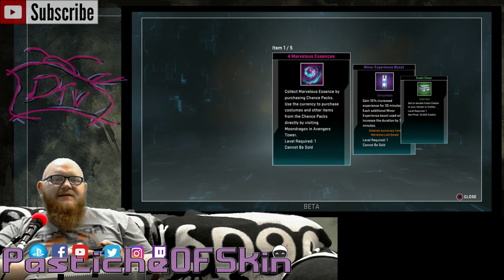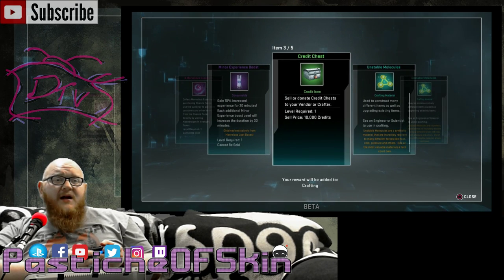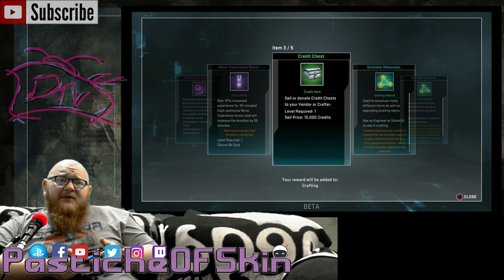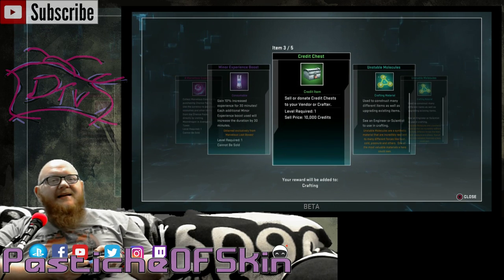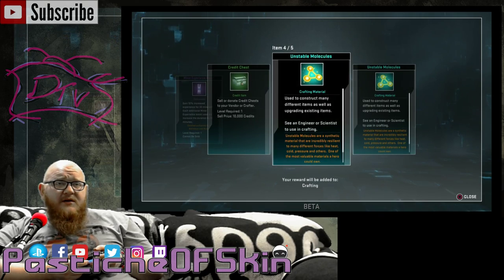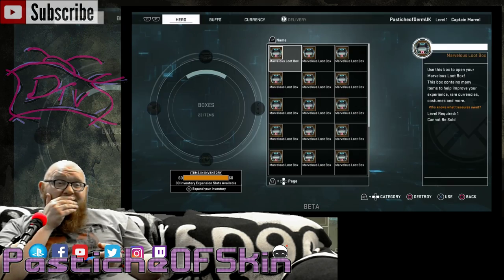Box 24: again four Marvelous Essences, a minor experience boost, a credit chest worth about 10,000 in-game currency — absolutely worthless really, 10,000 credits isn't a lot — and Unstable Molecules for crafting. Crafting again. That is really bad.